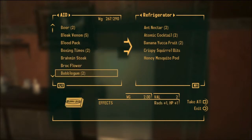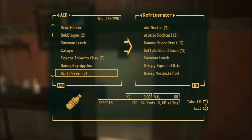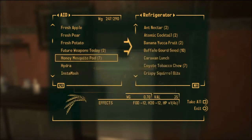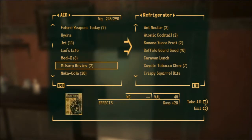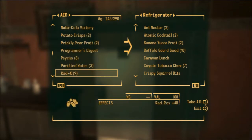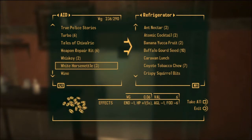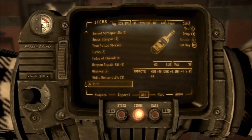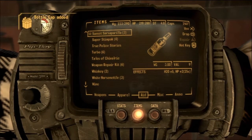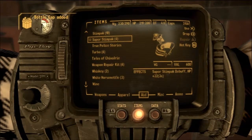Aunt Nectar. This stuff that we won't be eating — Caravan lunch. These are useful. In fact, this stuff is basically useless. I don't need this stuff. I have to sell those. Potatoes, crisp. Leave two of those. Rerals meat. Sarsis is what I'm about to drink right now. Let's drink these Sarsis real quick. One bottle cap, two bottle caps, three bottle caps. We're gonna sell these things at the Gunrunners real quick. We got some stuff to sell.